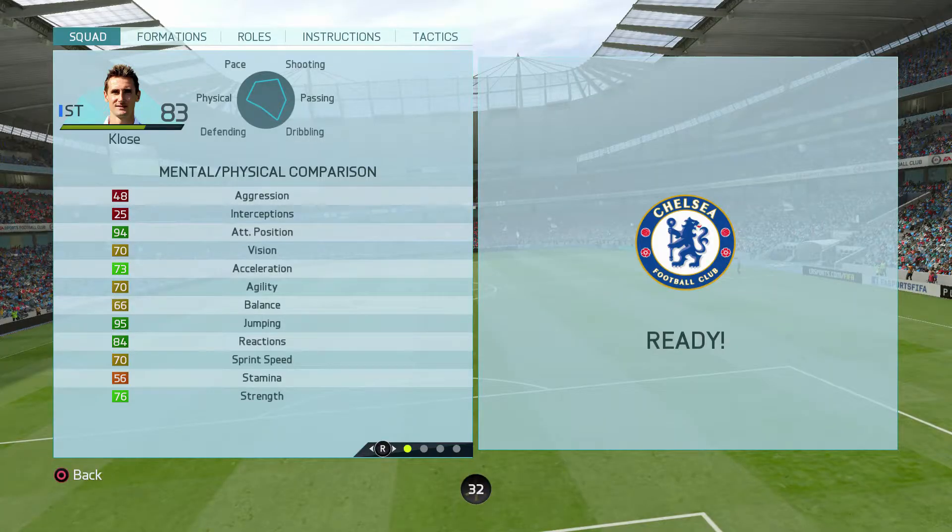Looking at his physical stats, he has really good attacking positioning at 94 — his overall movement and just getting into amazing positions was through the roof. He's got okay acceleration at 73, not good agility at 70, pretty bad sprint speed at 70, and okay strength that makes up for some of the low stats. But he's got 95 jumping — when combined with 98 heading accuracy, you've got an unstoppable force in the air.